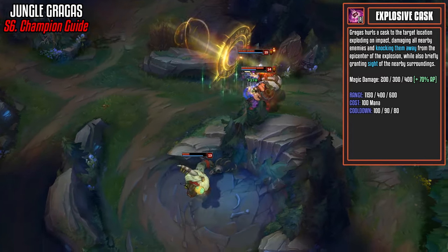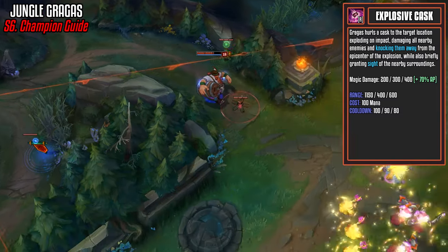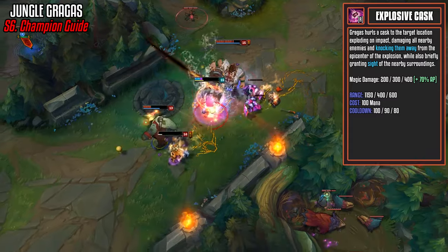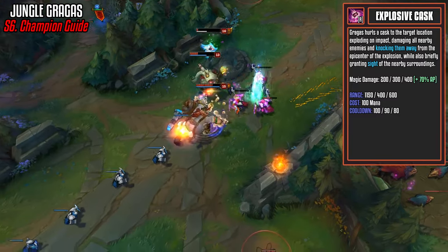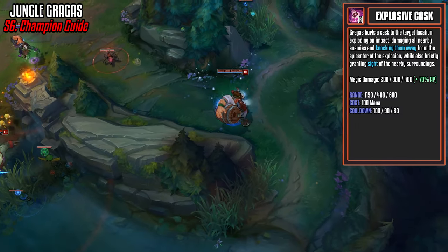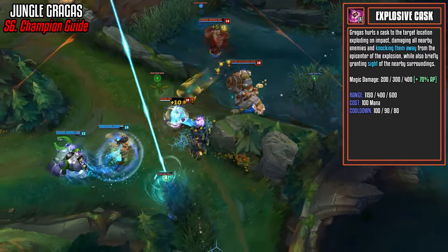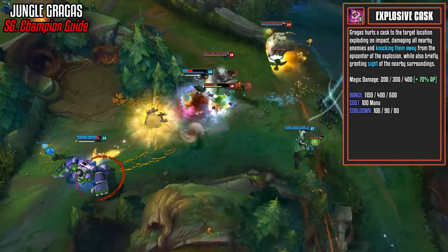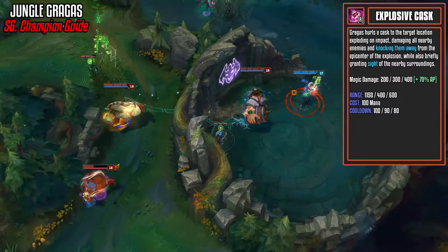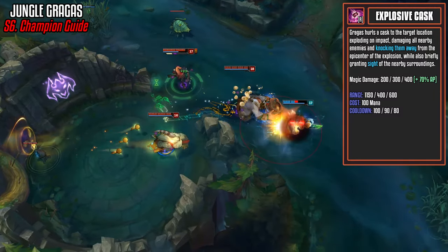This is why Gragas is considered one of the best disengage champions in the game. If champions like Malphite, Katarina, or others engage, you can simply throw this cask to knock them all out and then engage after they've wasted their cooldowns. It does respectable damage and really disrupts the enemy team's teamfighting. It's also great against champions like Rengar who are stealthing toward your AD carry — you'll get sight of them when you use this ability and can deal with the threat.